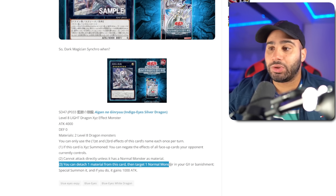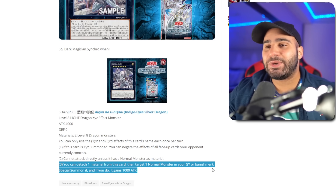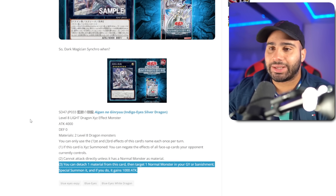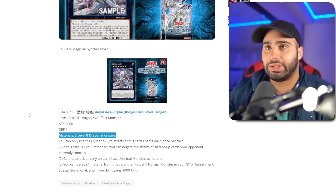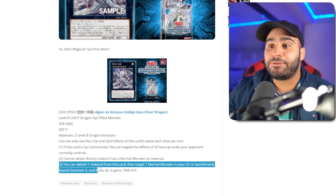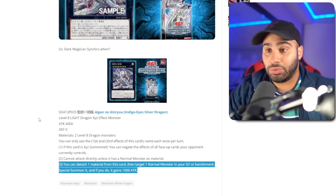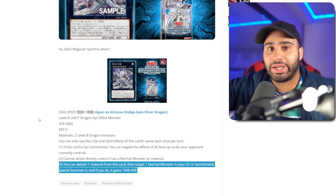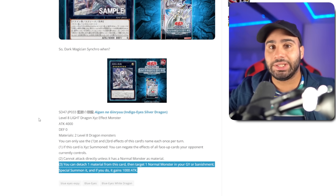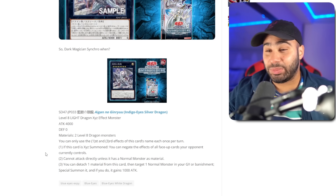You can detach one material, then target one normal monster in your grave or banished — it's always gonna be Blue-Eyes, there's nothing else you can really revive — special summon it, and if you do, it gains 1000 ATK. Yet another issue: because this monster requires two Level 8 Dragons, you're most likely using two Blue-Eyes monsters to make it, and if you want to benefit off of its Monster Reborn effect, you need a third Blue-Eyes in order to legally activate the effect. You can't just detach the material and then revive it back right away unless you also had another legal target prior to activating the effect. That's really bad, I don't like this.